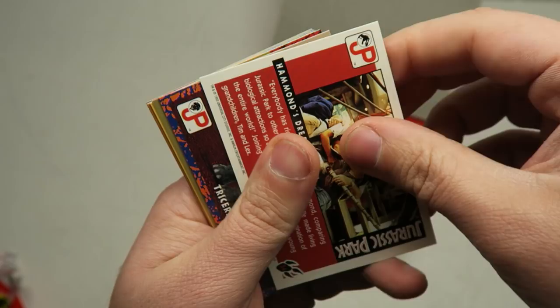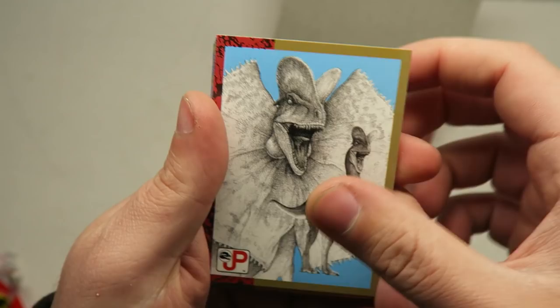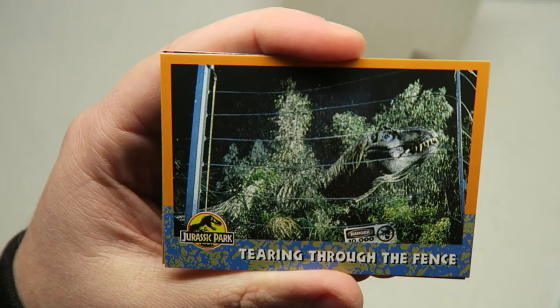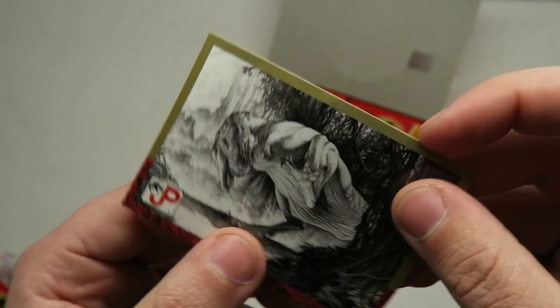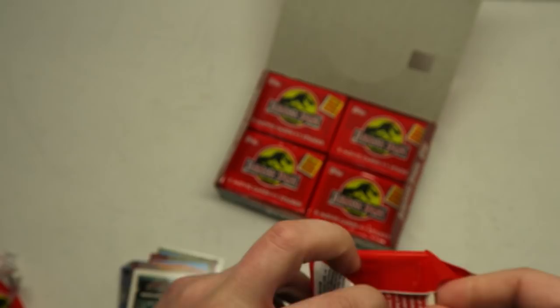More Gallimimus, and we got Grandpa Hammond — still all happy. Hammond's Dream. Triceratops. The Dilophosaur — the one that spits. More Velociraptor. Robert Muldoon — 'Clever girl!' Oh my God, I hope there's a Clever girl card in this pack. That's pretty cool artwork. No holos yet, but apparently there are only four holos in this entire set, so they're fairly rare. It says on the front of the case 'Collect all four holos,' so hopefully we'll get one.